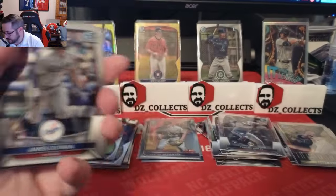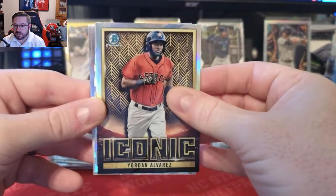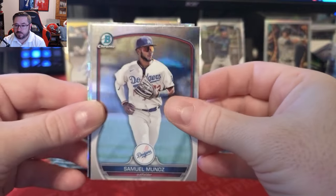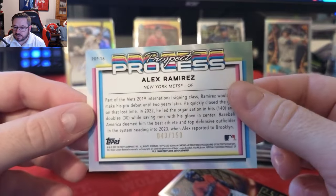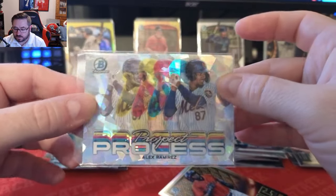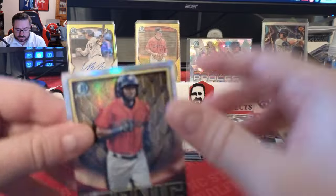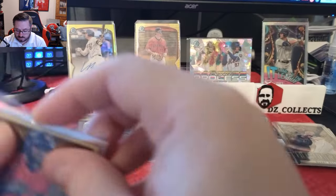We have a James Outman rookie, a cracked ice or atomic coming up. There's a Yordan Alvarez Iconic from back in the day — really cool card — Kevin Parada for the Mets, Samuel Muñoz. Then the cracked ice Prospect Process — Alex Ramirez, numbered to 150. That is a fire-looking card — gorgeous — and it's numbered to 150. We'll put that on the stand. The Yordan Alvarez is very cool as well.